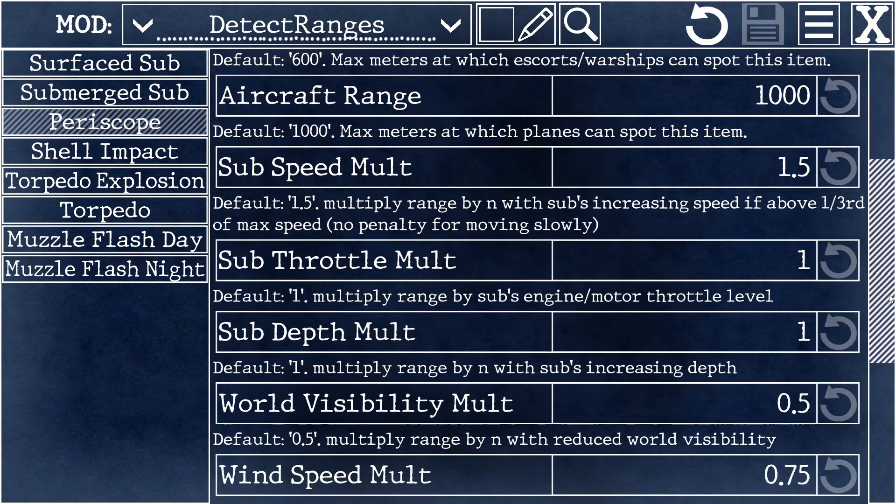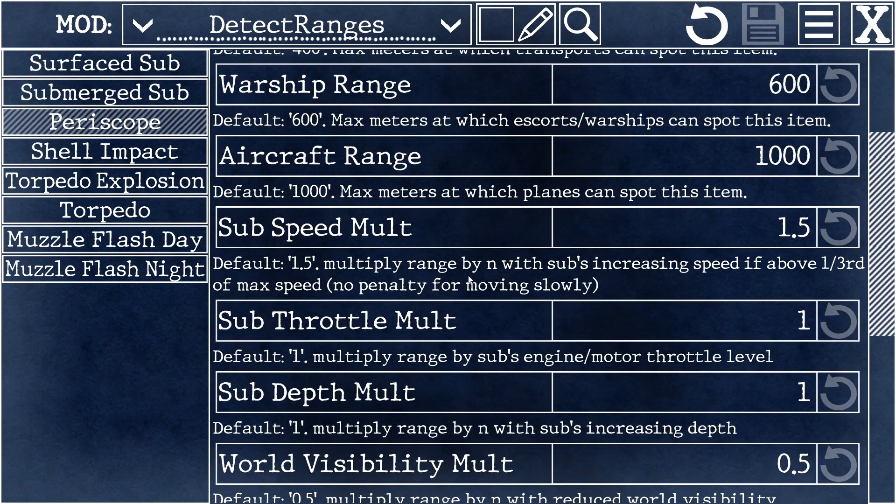The numbers below that are multipliers that are applied to those ranges based on various factors, like how fast you're moving, what your throttle is set at, how deep you are, and world visibility due to rain and fog.